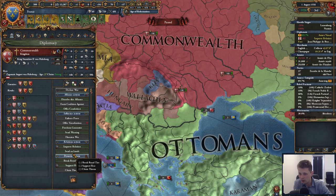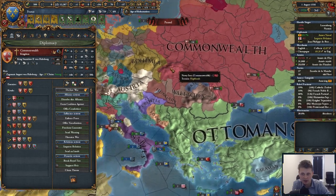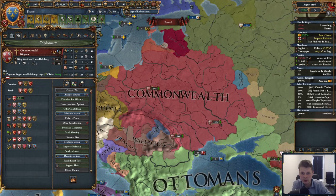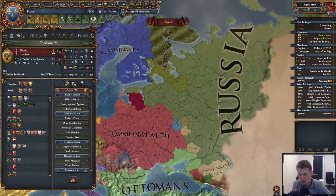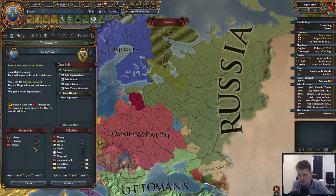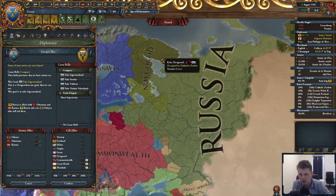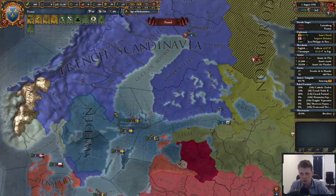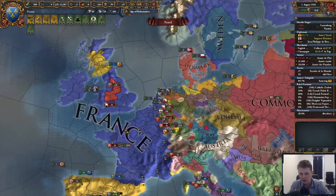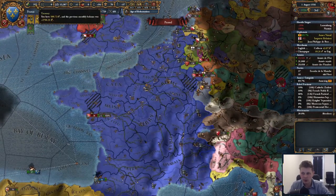The Commonwealth apparently got formed, and we'll eventually get that mission to go against Poland, which is nice. Russia formed as well. Are you still defended by the Ottomans? You are, and I really hate it. Novgorod is having issues — we will have to deal with this. We're already sending troops over towards the English Channel.